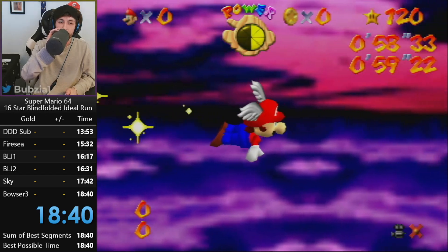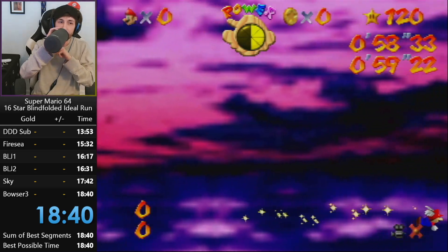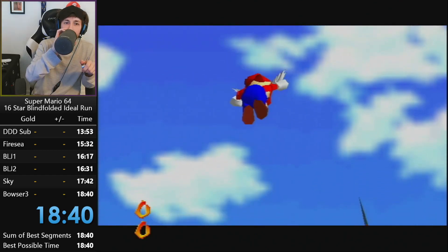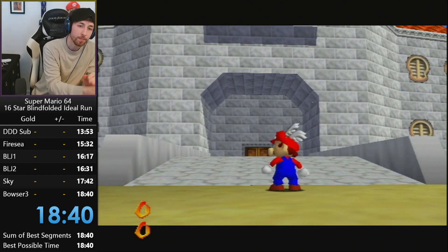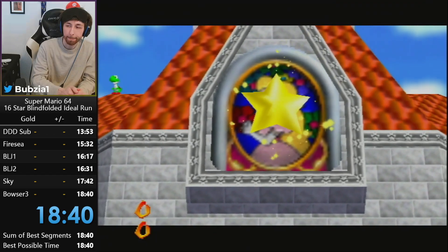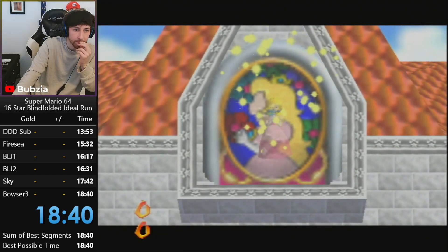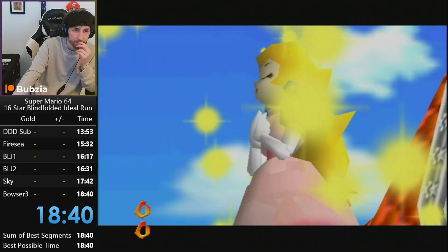Considering that I want to go for a sub-20, I really need to play well. These are also including strats that we don't usually go for — for example 10 to 11 seconds in the aulus route, plus all these tiny optimizations of four seconds and three seconds here and there. So I think in general my sum of best in my normal speedrun route would be around 19 minutes 20 seconds.